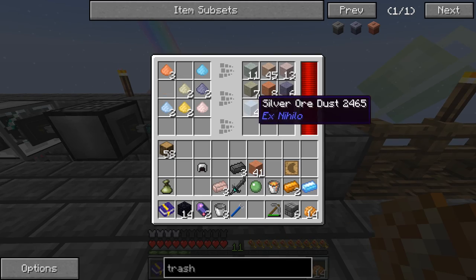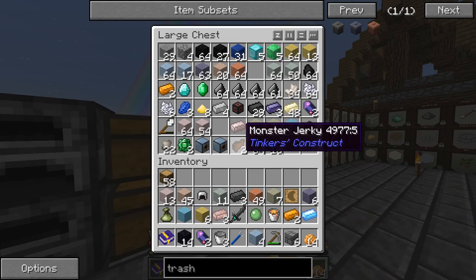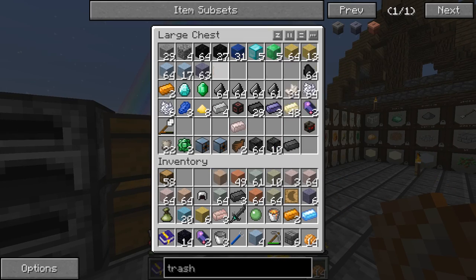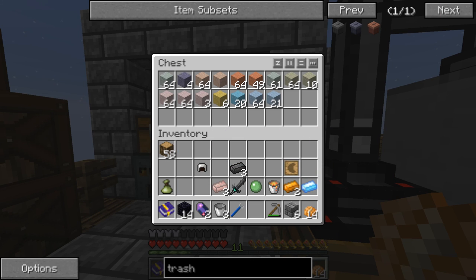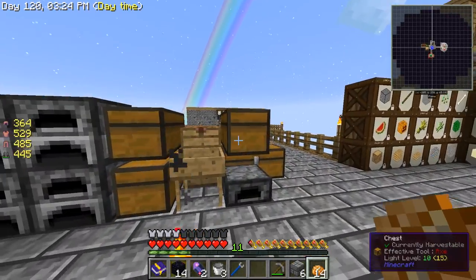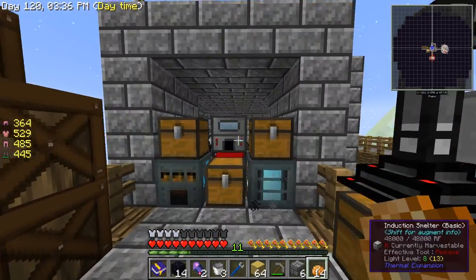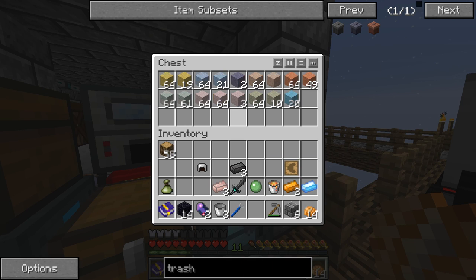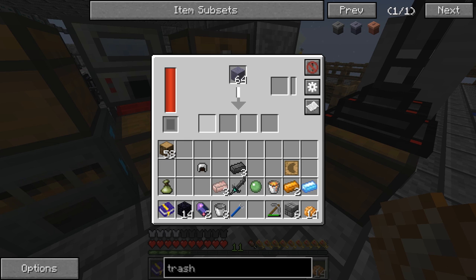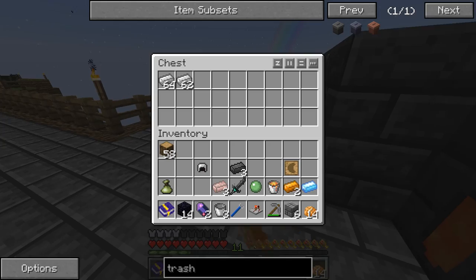I'm going to gather a bunch of these and throw them all in that chest because I have a ton of this stuff. Those will get cooking. I know that chest is going to fill up way too soon - there is not enough room for all this stuff. Look, it's already processing - it should be giving two. Yep, two - perfect, it's doubling! I can get rid of this super annoying clicking sound now that I don't need.